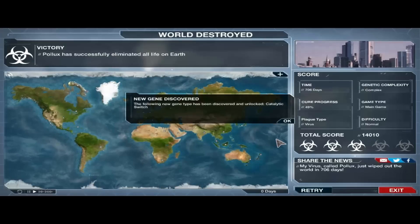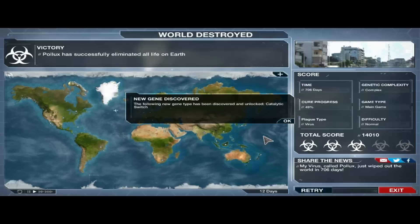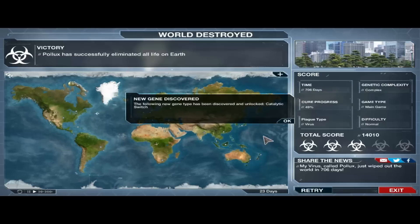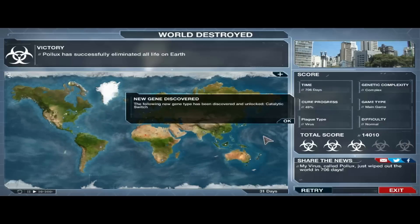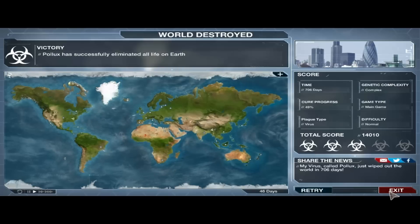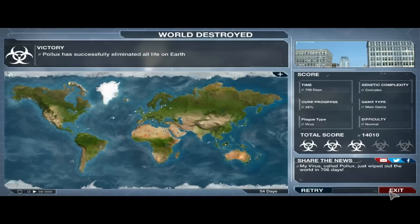I love how they send out that last plane to try and get some help, but sorry guys — you're all dead. We unlocked the gene type Catalytic Switch, which is great. I hope you guys enjoyed the Plague Inc. Evolved video. I know a lot of you clicked the like button and commented wanting to see more, so I delivered. If you want to see more Plague Inc. and more new plague types, go ahead and click that like button and subscribe for more. I'll also be doing a RuneScape livestream this Sunday, so stay tuned. Hope you enjoyed the video — thanks for watching. Peace.